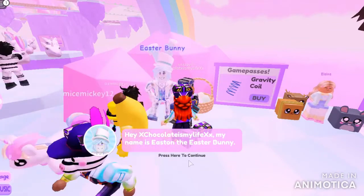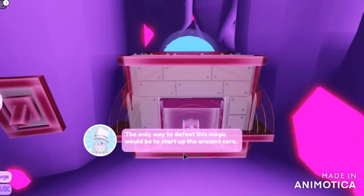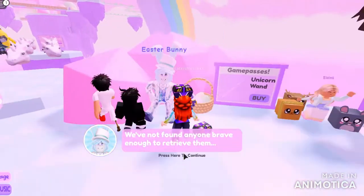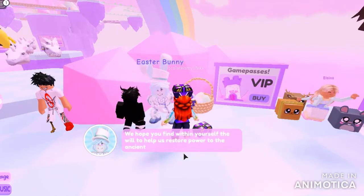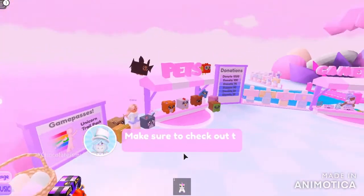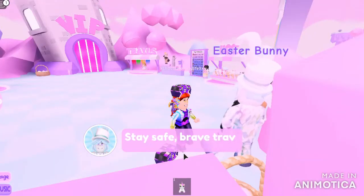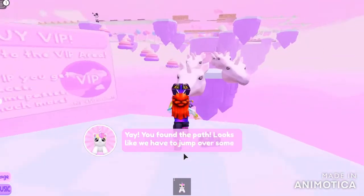He says that the unicorn world is falling apart because these crystals are missing, so you have to get them all. He also gives you this unicorn plushie. Now just do the obby like normal and you'll get these crystals after some stages.